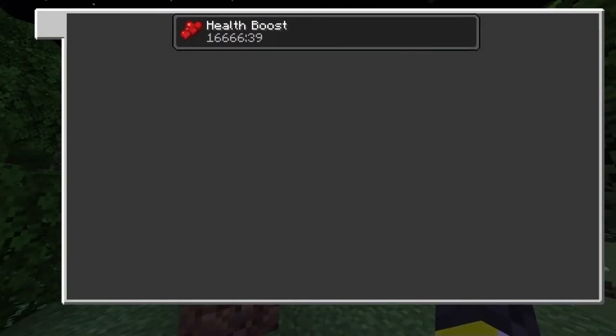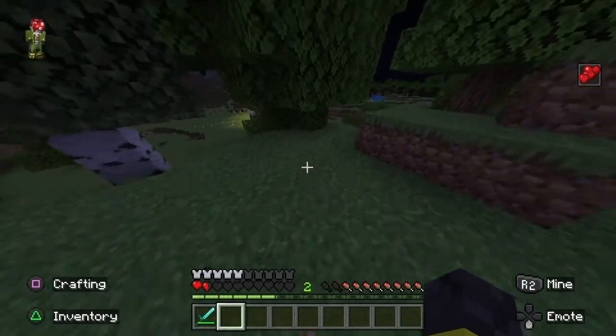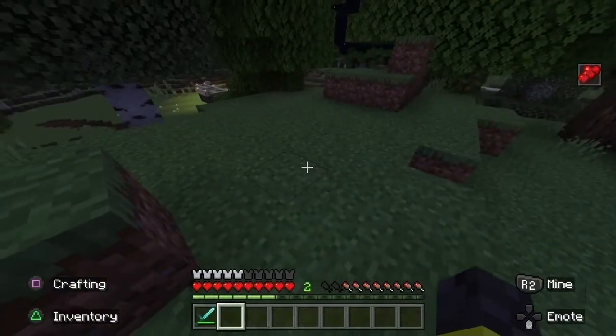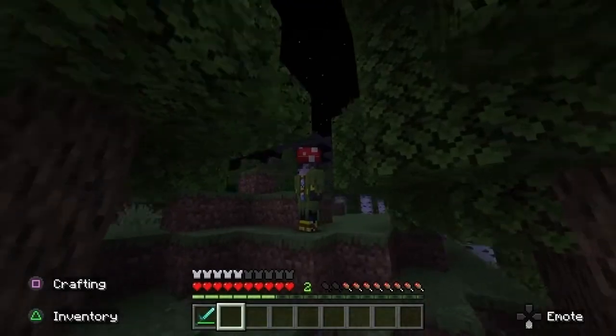There we go — health boost! What the fuck is a health boost? What is this effect? We're learning together. Minecraft health boost... it gives you extra hearts! It worked. So there's nature armor.